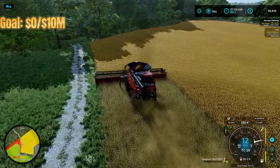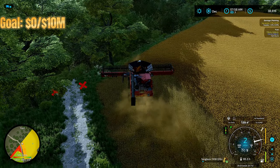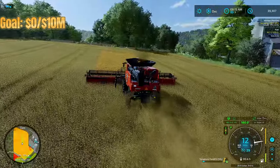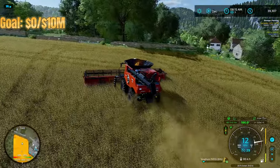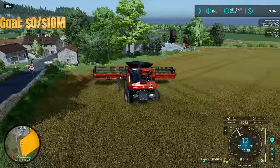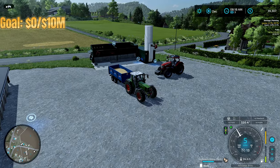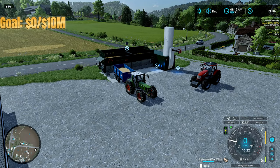We're going to bust out the last sorghum field real quick — with this harvester it won't take long. We ended up with just over 15,000 liters from this field, which is awesome. Now for the second soybean load — the last part was 8,264 liters, so not bad from those fields in total.